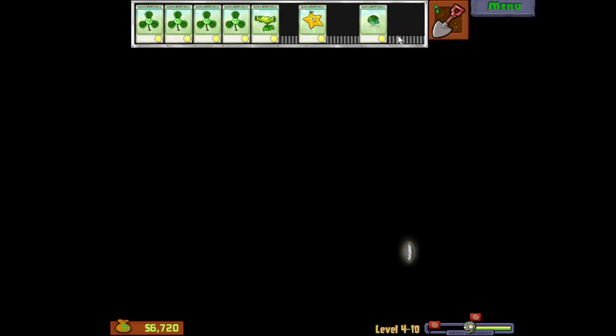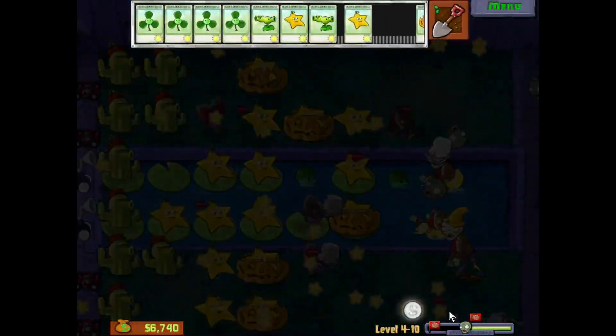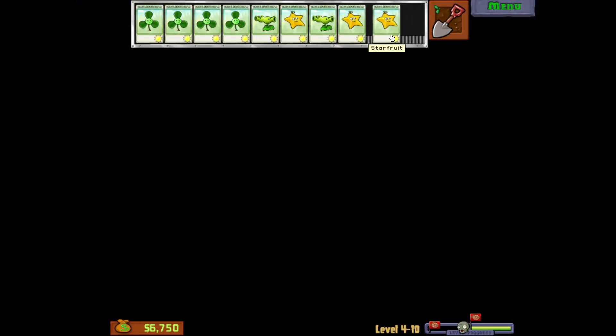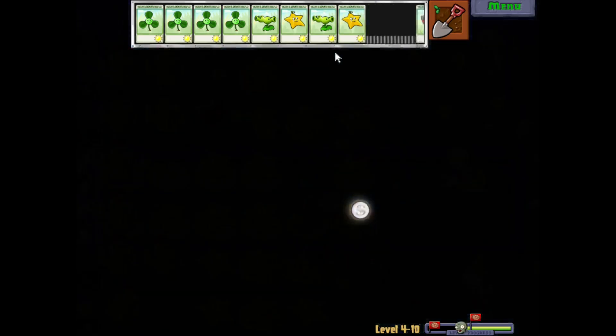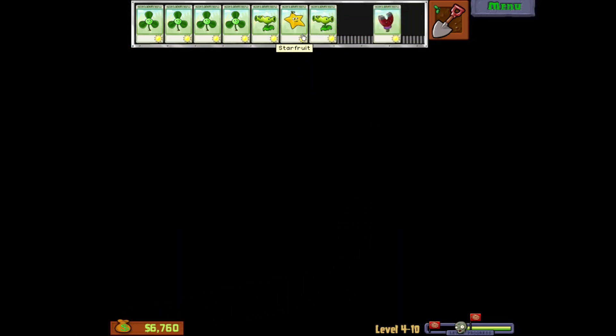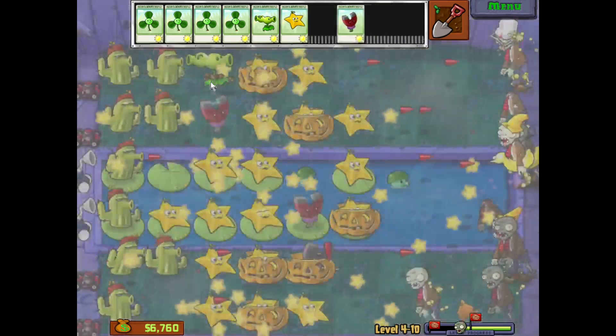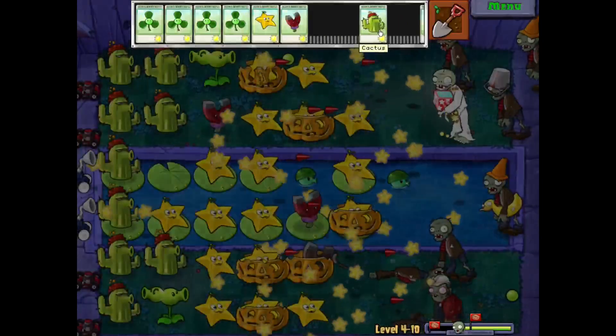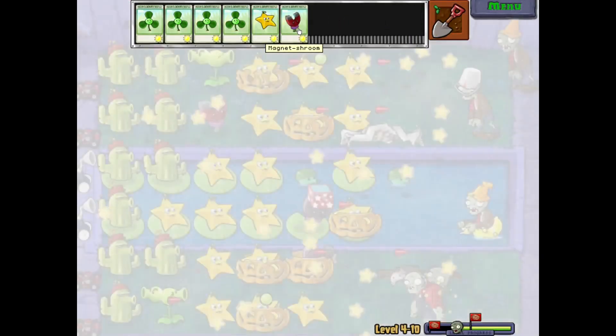We got the balloons! It's so random the way I have this stuff set up. I don't even know what I want to do with the Split Peas, because I don't really need them. It's just Starfruits all over the place. Let's just put them out — who cares? Let's run with it. Split Peas, we'll put them out just to slow things down. And then I don't know where you get the jack-in-the-box music — it just sounds ridiculous.